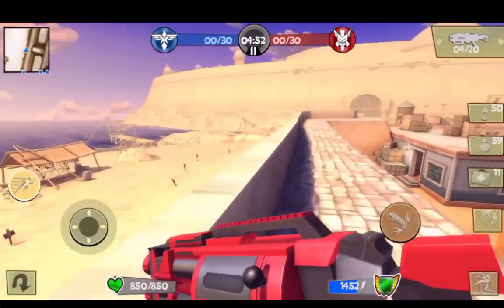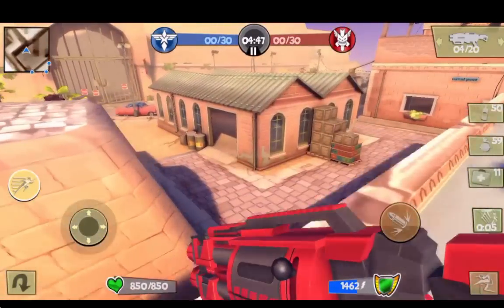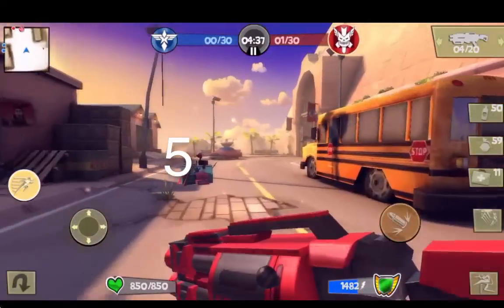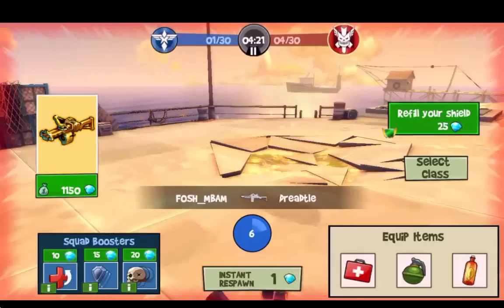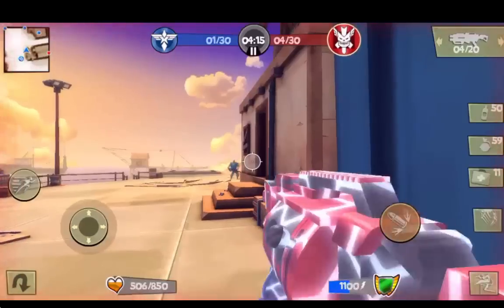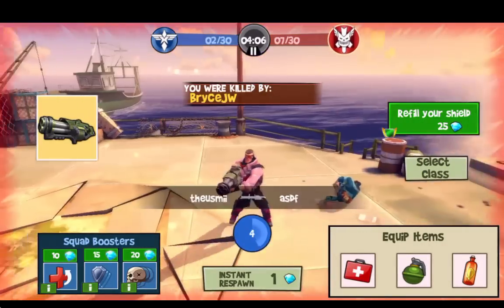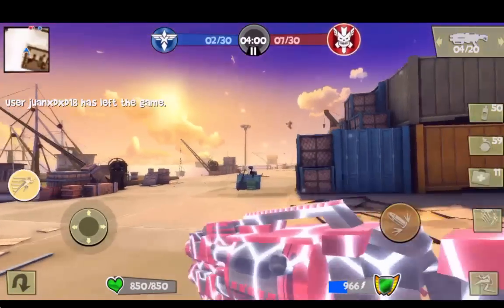I'm gonna go ahead and say this will be my last game with the obliterator, at least for a while. Now I have it, so if people want to see it they can ask. But otherwise I think I'm gonna stick to the Q2-7. My tentative rating for the obliterator is five full gores out of a possible nine. It wouldn't be a terrible choice if you've got a few diamonds to spare but aren't quite up to buying the Q2-7 — though you could also argue you should just save up for the Q2-7 because it's arguably the best rocket launcher in the game.